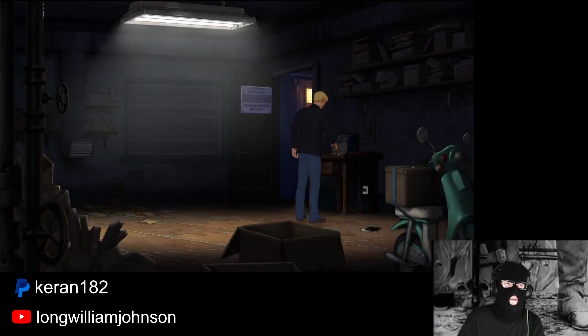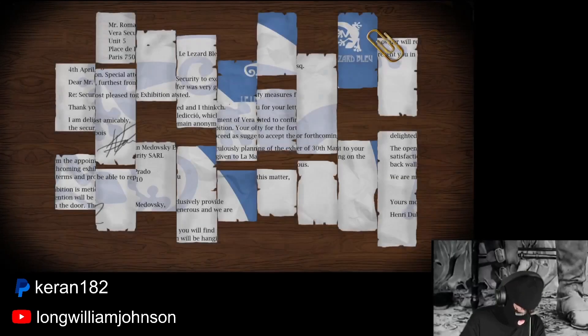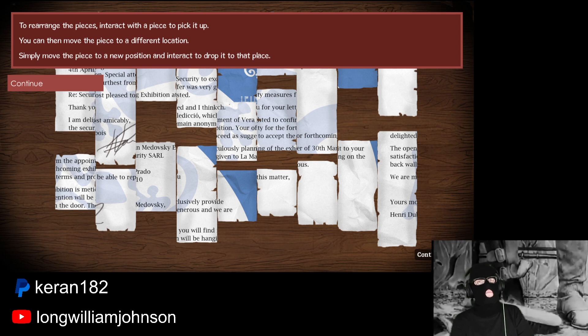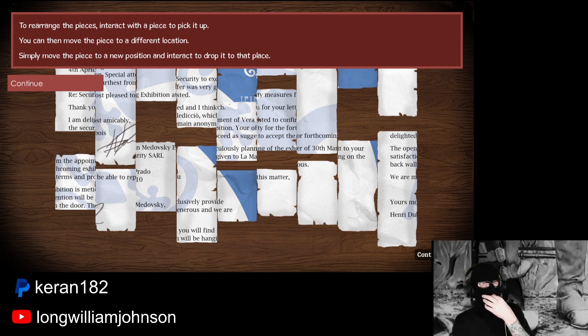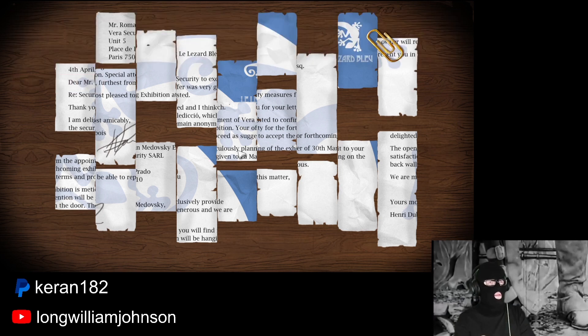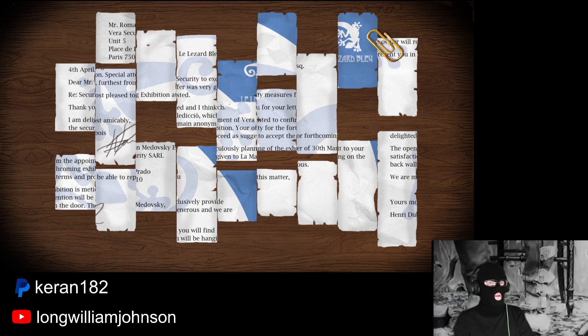This is a pain. We have to do a puzzle here. It was time to see what was in the ladder. Rearrange the pieces — interact with the piece to pick it up. You can move the piece to a different location. Simply move the piece to a new position and interact to drop it. I grabbed the paperclip — oh, the paperclip!